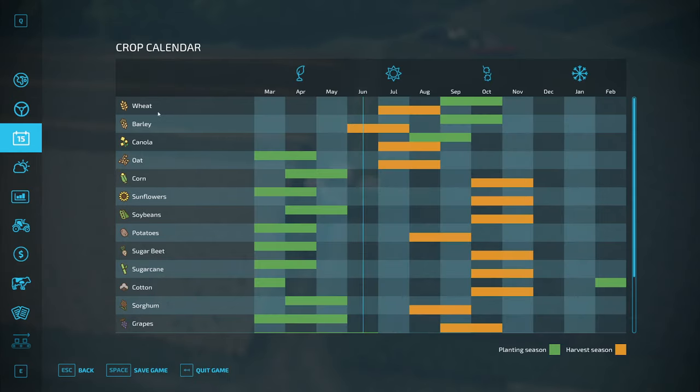If you look at the calendar here, wheat, barley, and oat: planting for oat is March and April, September and October for wheat or barley. Harvesting is June, July, August for wheat and barley, and July and August for oat. So basically the summer is when you can actually harvest straw.